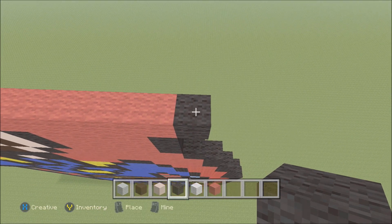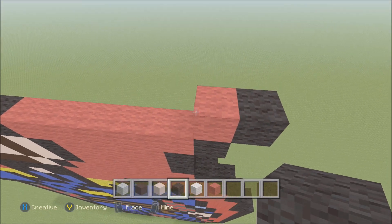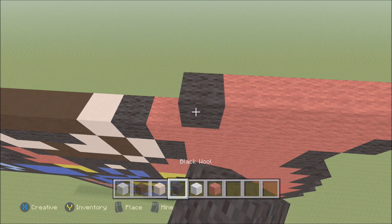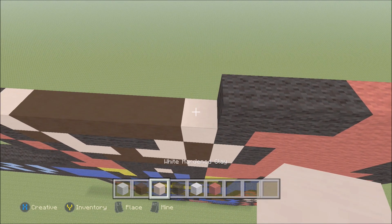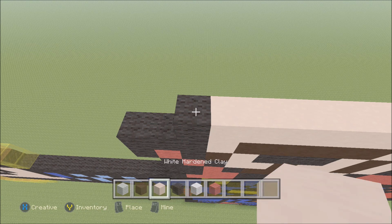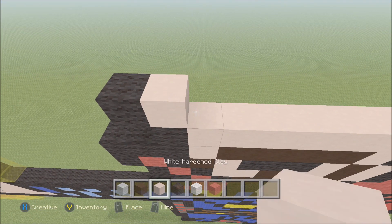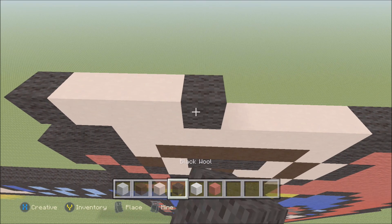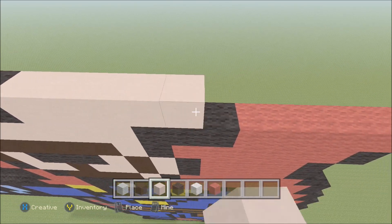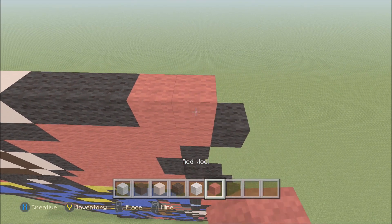Build up on the right above the black with red. To the right add one black. To the left add four red, three black wool, seven white hardened clay, then a black wool. Build up on the left above the black wool with white hardened clay. To the left add one black wool. To the right add two white hardened clay, two black wool, six white hardened clay, three black wool, two red wool, then a black wool.